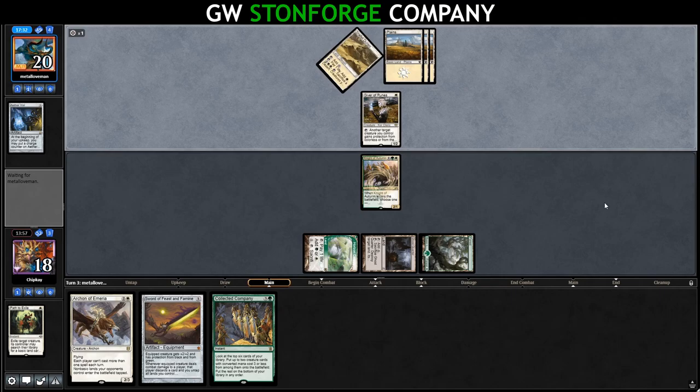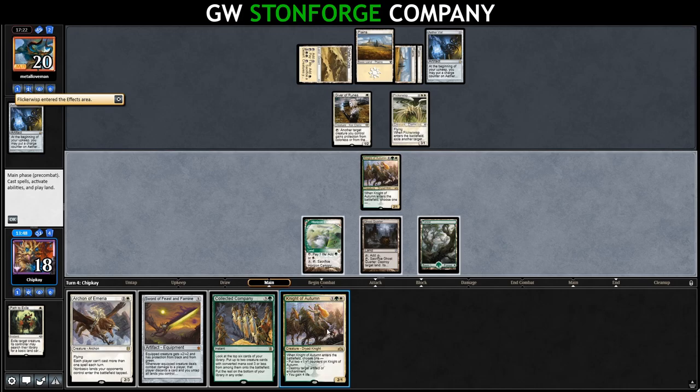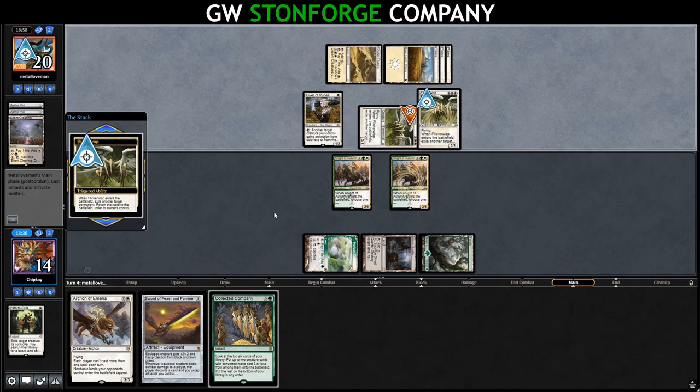Opponent plays Shefet Dunes and a second Vial. A Flickerwisp enters — they flicker their Plains. Another Knight of Autumn comes down and blows up the second Aether Vial. They play Silent Clearing, sacrifice it to draw a card, and swing in for three. Another Flickerwisp flickers their own Flickerwisp, taking our Horizon Canopy away for our turn. We can't cast our Stoneforge Mystic. Our land re-enters and opponent gets in for six. It's not looking good.